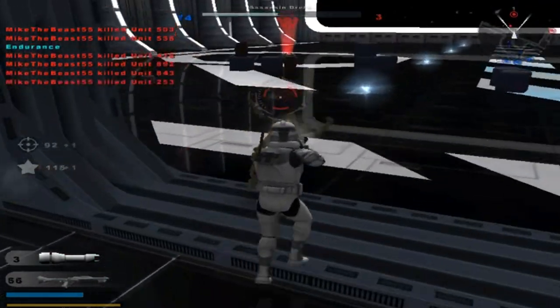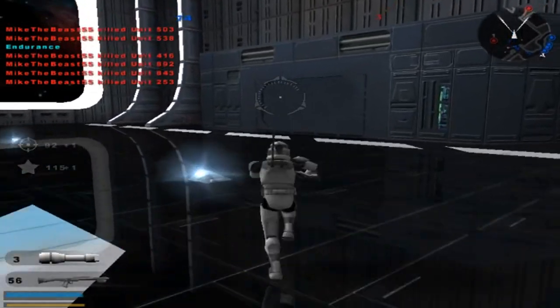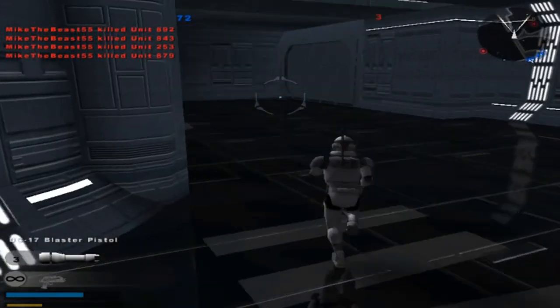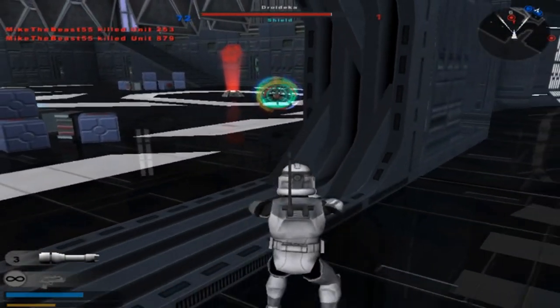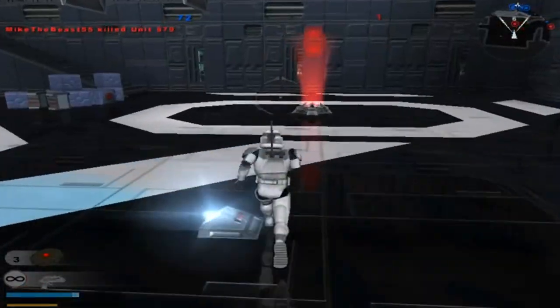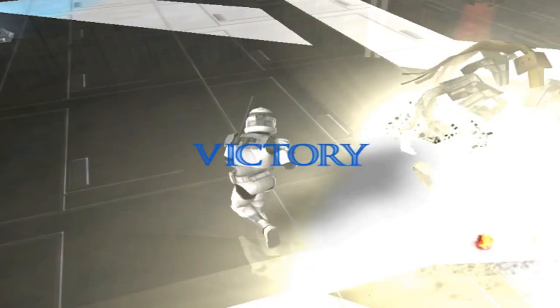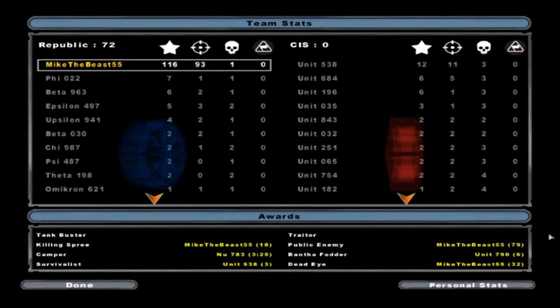There we go, that was nice. Didn't even need to do a Plo Koon unit. There's three of them left and I think I know where they all are. There we go. Well, it looks like that'll conclude this gameplay on the Death Star with the Attack on Venator side, more or less, for Battles of the Clone Wars. Thank you all for watching, and goodbye.